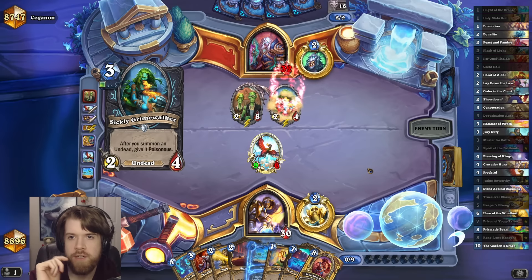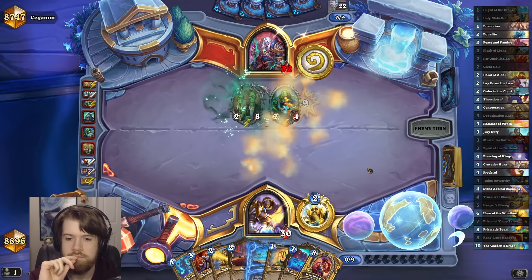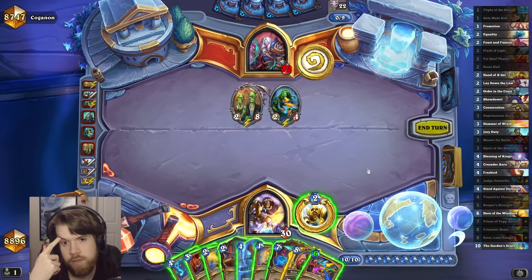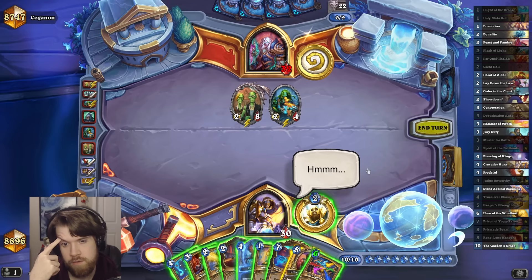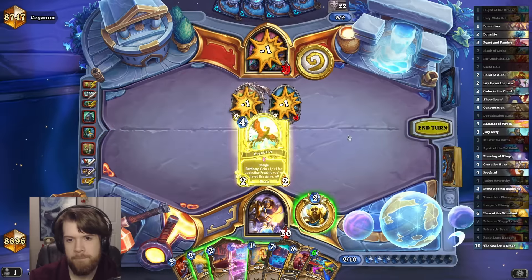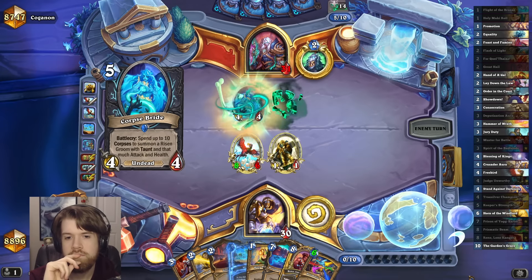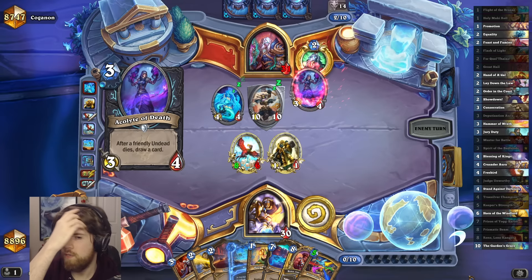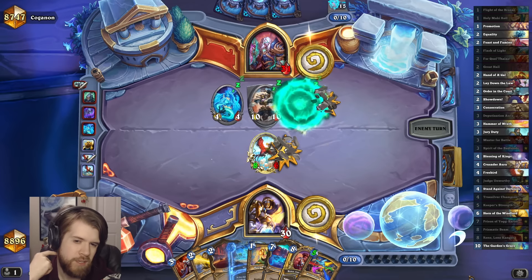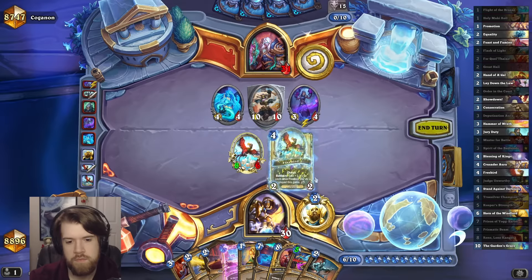Very annoying card for them to randomly generate, and very annoying card for them to have a legitimate copy of. I guess I'd probably Judge Unworthy the Maw and Paw, and then Bird into the 2-4. I don't know, that sounds kind of pathetic, but I don't think I really have much of another play. I've seen a lot of their big stuff, so I don't think Judge Unworthy is super important to have. My next Bird only has 9 power, which doesn't quite deal with that. Maybe Bird Prismatic Beam, although the Prismatic Beam doesn't really hit great breakpoints. Oh, I do have Great Hall — maybe I just play Great Hall. We Bird for sure.